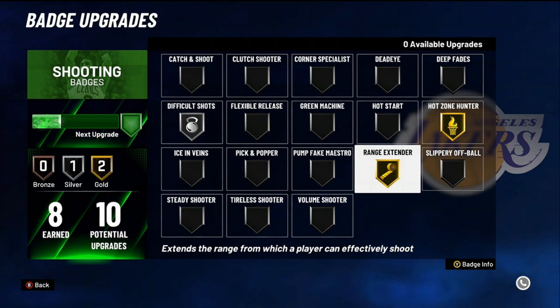Range extender — must have, absolutely. I don't care what your three-point rating is — range extender will make you a demigod. It extends your range and also increases your three-point percentage from wherever you were shooting. It even works for the mid-range. So if you're barely greening deep mid-ranges, range extender will improve the experience. Highly recommended — one of your first badges.